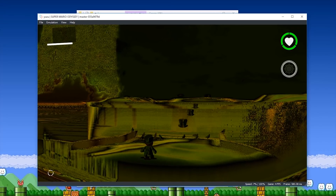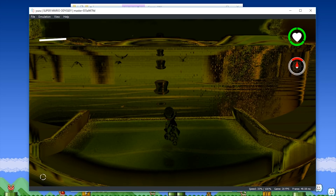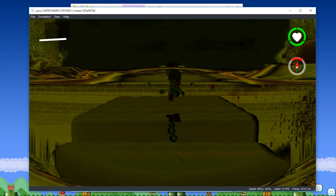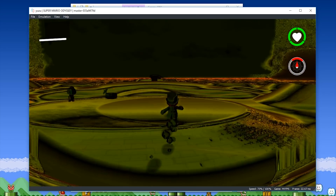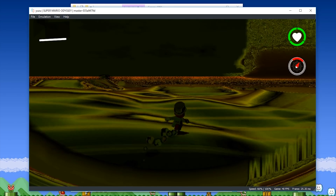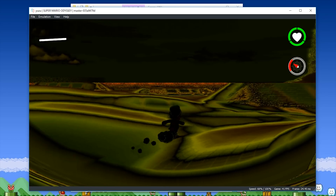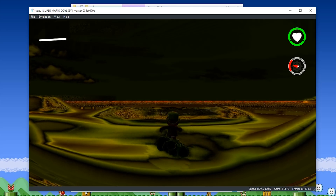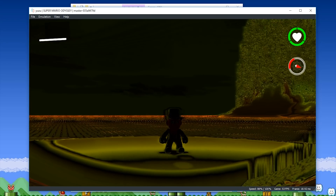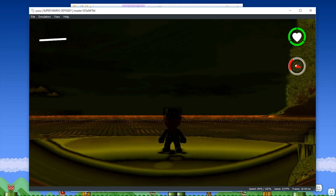We are now loading into Cloud Kingdom from Canary 1051, when we had both regressed graphical output and regressed performance. Coming across to the main central area, we can see the graphical output and performance — running in and around the mid to low 40s, anywhere around 40 to 43 frames per second. When we stop and look out towards where pretty much nothing is rendered, we're hitting around 53 to 54 frames per second — so that's our best case scenario in this Cloud Kingdom area.